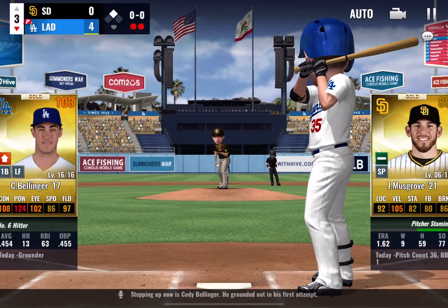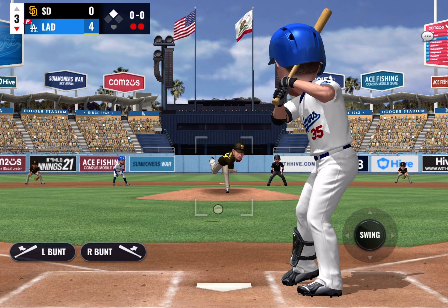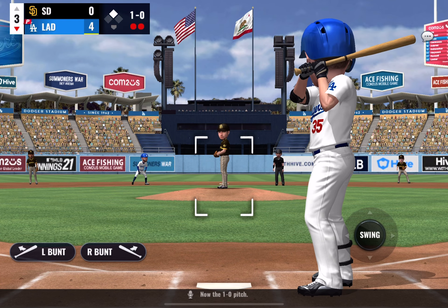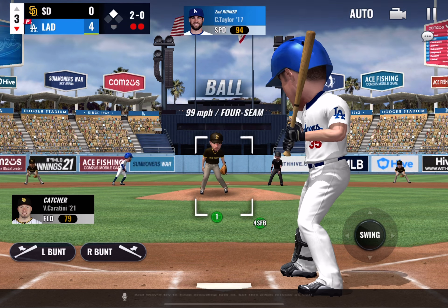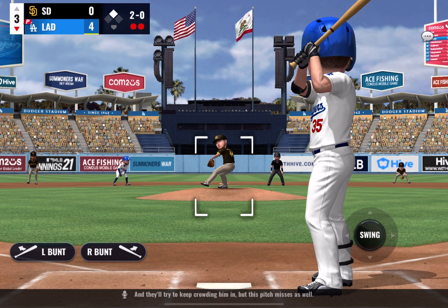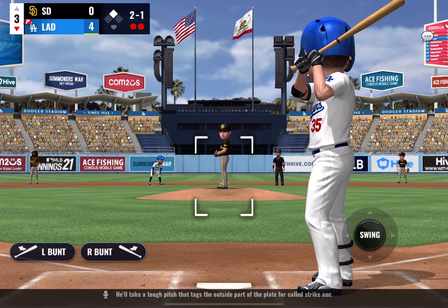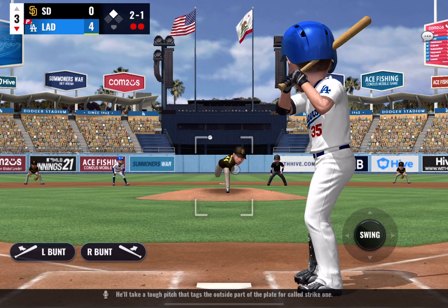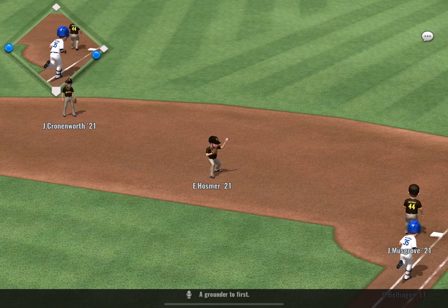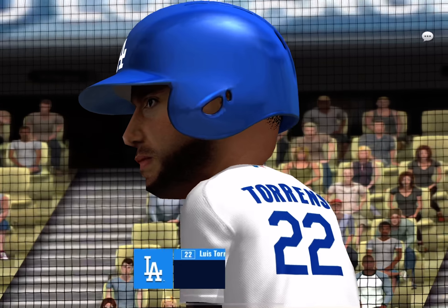Stepping up now is Cody Bellinger — he grounded out in his first attempt. Down and out of the zone, 1-0. The pitch crowds him in, but this one misses as well. He'll take a tough pitch that tags the outside part of the plate for strike one. A grounder to first — throw to first in plenty of time, and that will end the inning.